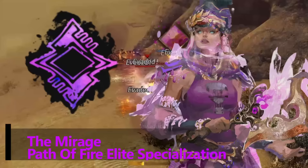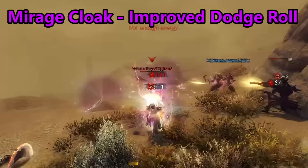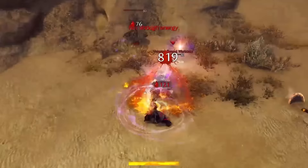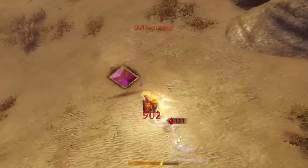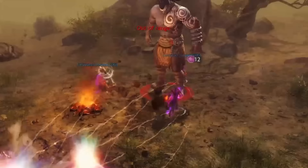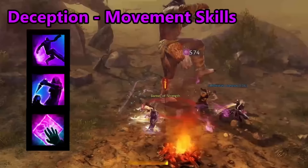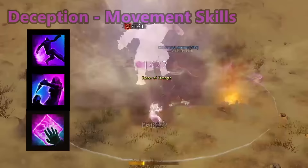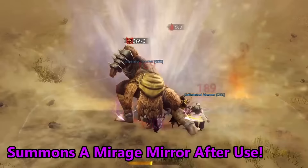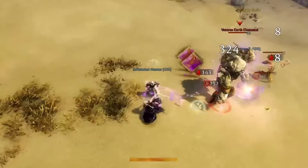The Mirage is the elite specialization for the Path of Fire expansion. The Mirage forgoes the extra shatter effects to become an incredibly elusive duelist. Their dodge roll now becomes Mirage Cloak, which evades all attacks for a time like normal, but allows the Mirage to continue their skill usage, unlike the dodge roll ability. The Mirage Cloak also gains access to ambush skills, which have additional effects and damage whilst also still evading — this ability can only be used when the Mirage Cloak is active. The Mirage Cloak ability pairs incredibly well with the new skills that the Mirage has access to, which is deceptions. The deception skills have two effects: typically they are movement-oriented, allowing the Mirage to move, shadowstep, and break targeting on enemies. Shortly after the use of those skills, the Mirage can gather the Mirage mirrors, which appear directly where that skill was utilized, which grants the Mirage Cloak ability for a short time without using any of the endurance.